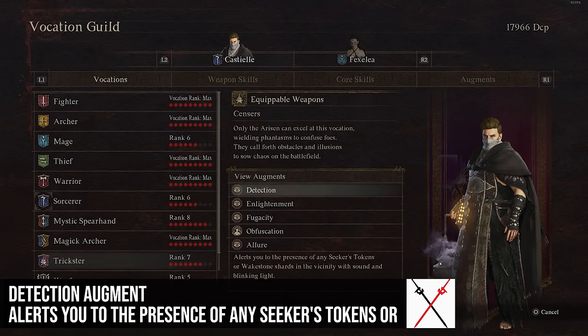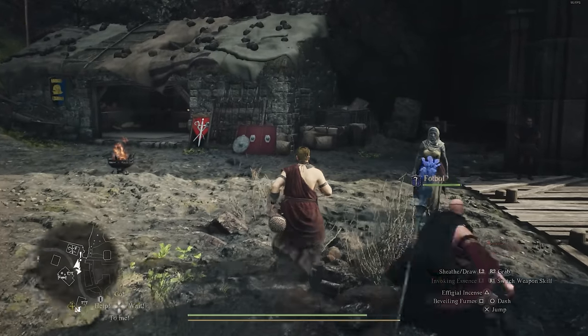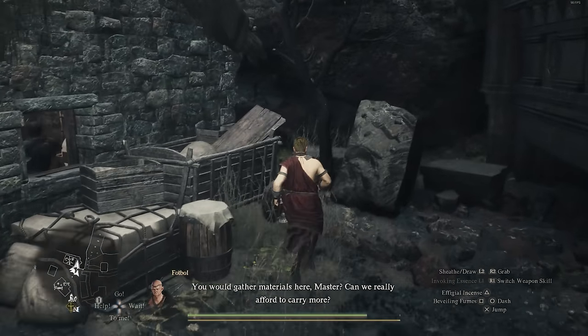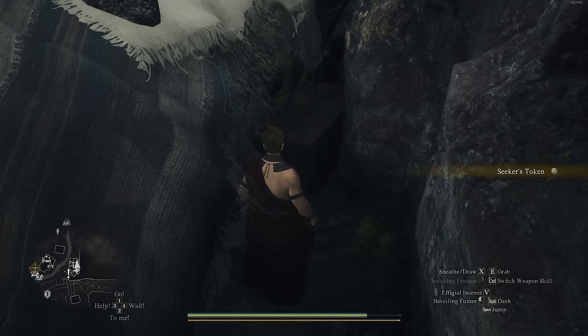Moving to Trickster augments, Detection alerts you to a Seeker's Token or Wake Stone shard in the area with an audible cue that blinks — getting faster and louder as you get closer. This is invaluable in my opinion. If you are an exploration completionist, you will want this on your character the second you get it and never take it off.